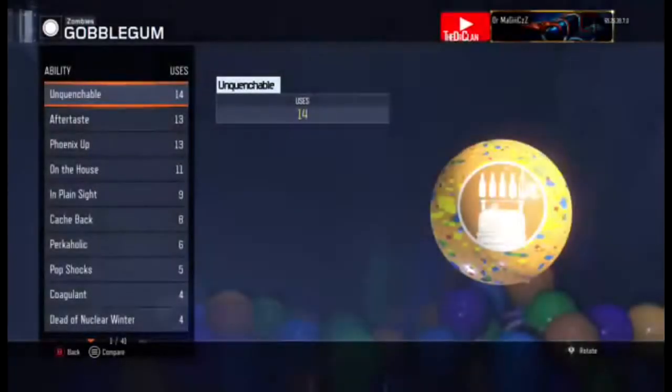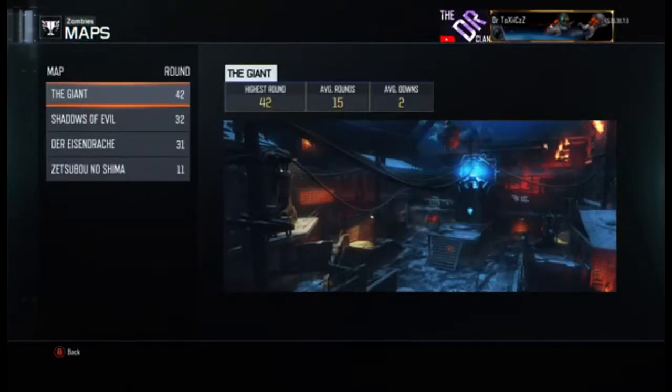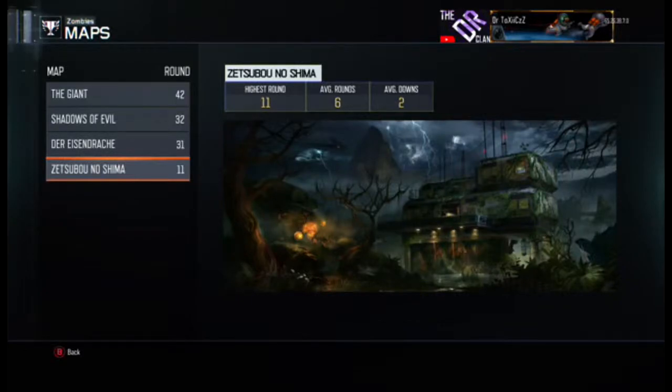His most used Gobblegums are Unquenchable, Aftertaste, and Phoenix Up, as you can see. His highest round on The Giant is 42, Shadows of Evil is 32, Zetsubou No Shima is 11, and Der Eisendrache is 31.